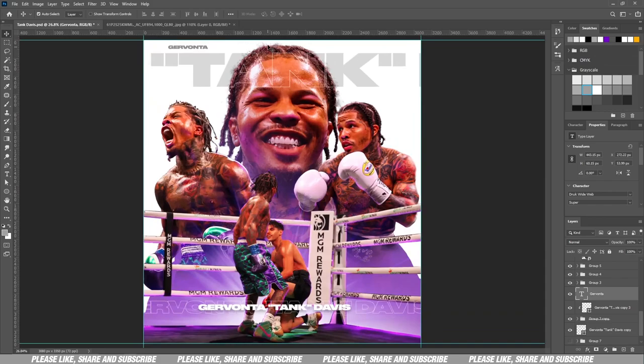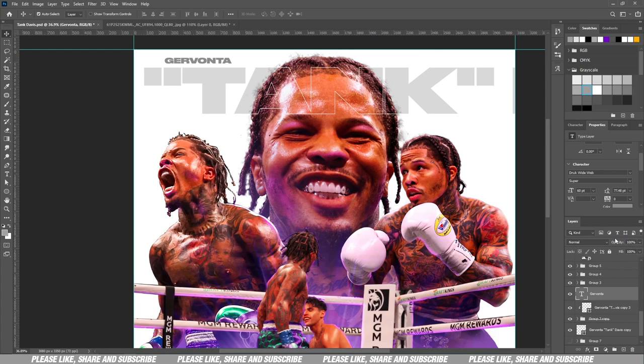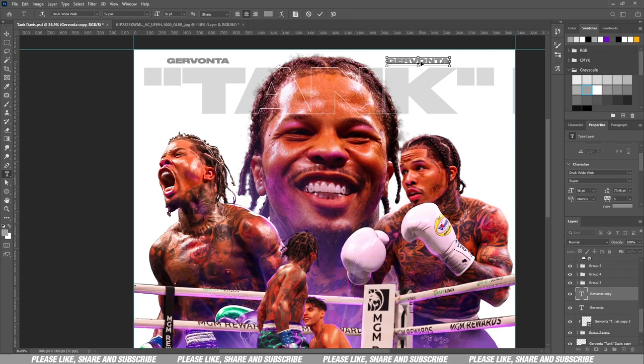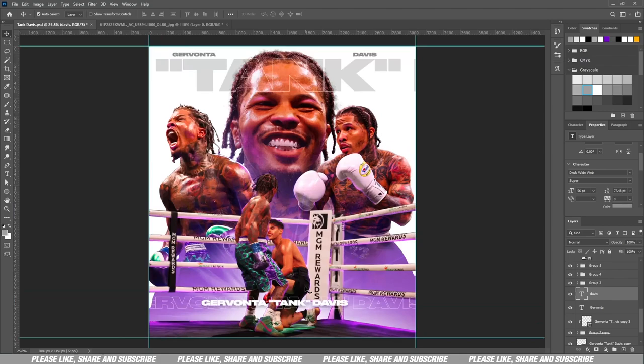I placed the name at the top and moved it to the right side so that everything is coordinated and well balanced. Your artwork has to be well balanced in terms of text and elements — basic graphic design. Let me enlarge the text a bit, copy it and place it to the right, then change it to read 'Tank Davis'. So there you have it — Jivante Tank Davis, that's the artwork.